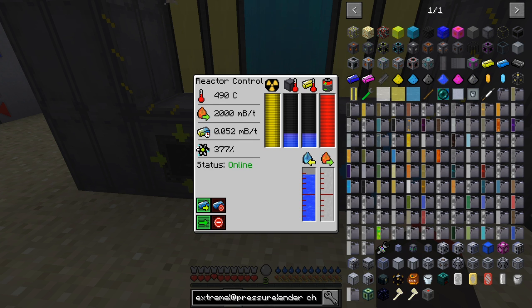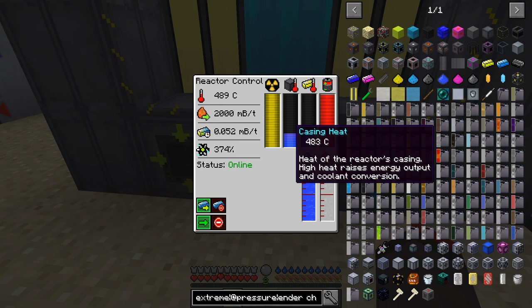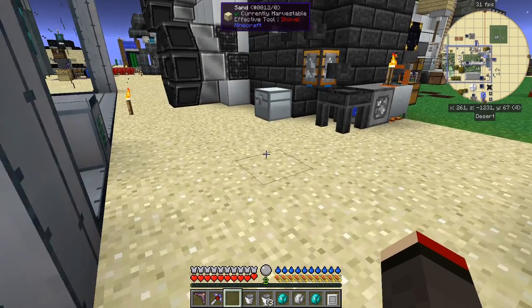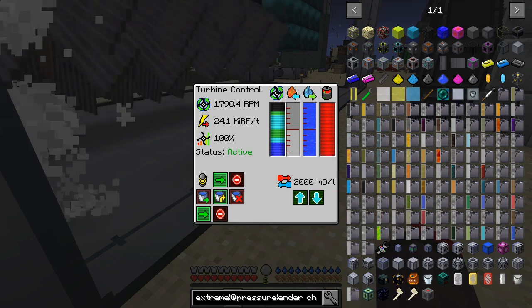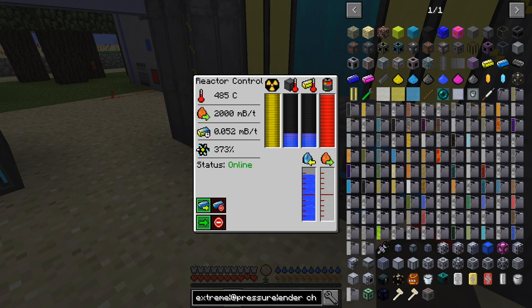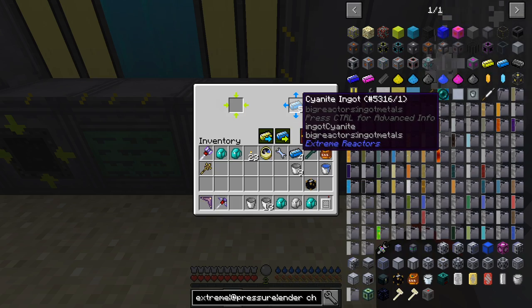It looks like the core temperature is now stable, though dropping a little. There's still plenty of steam, so the reactor is still working at 100% efficiency. The lower the temperature goes, the less fuel is consumed — but at lower temperatures you also get more waste, which comes out as cyanite ingots.